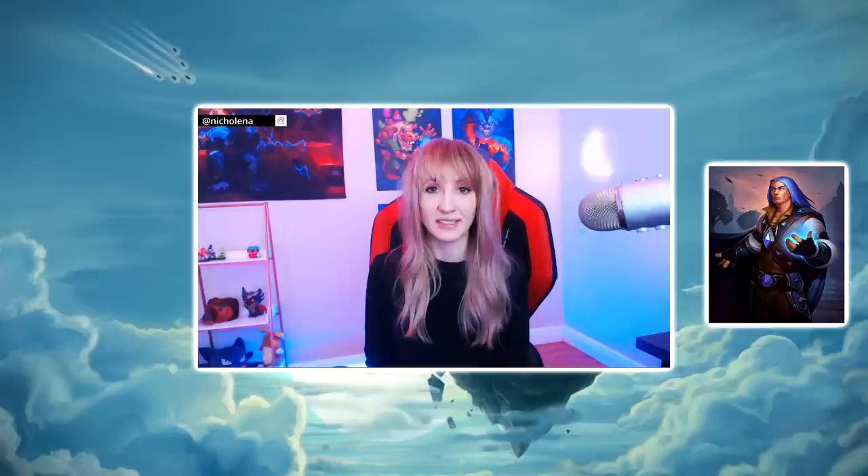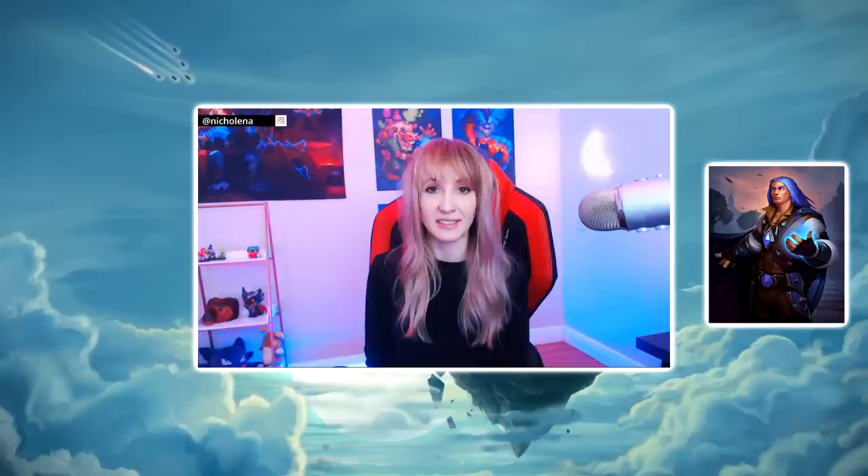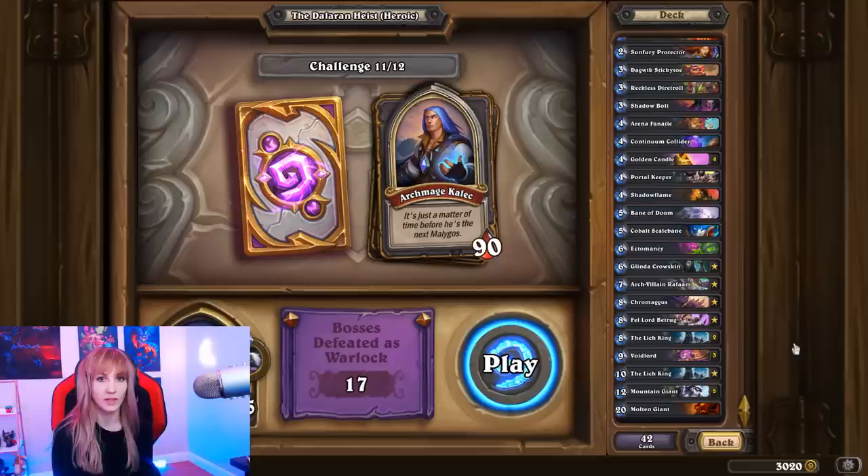Archmage Kallak's hero power, Dragonwrath, costs one and gives him plus-one spell damage. This can get really scary because it stacks — the longer the game goes on, the more spell damage he has. Hopefully we can take him down before it gets to that point. Let's give it a try.